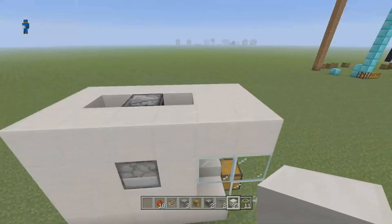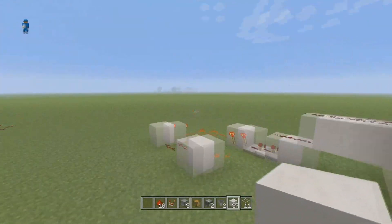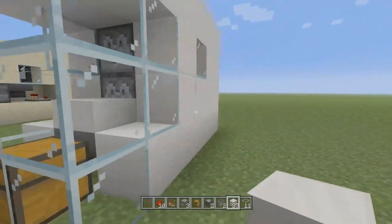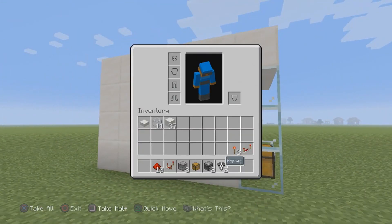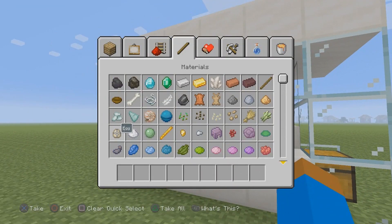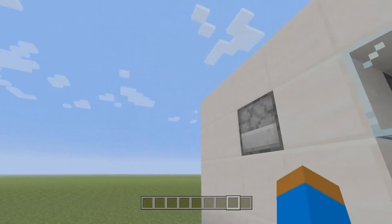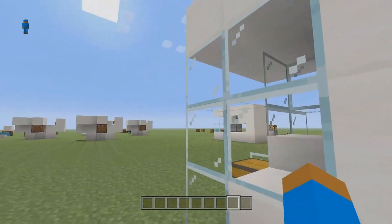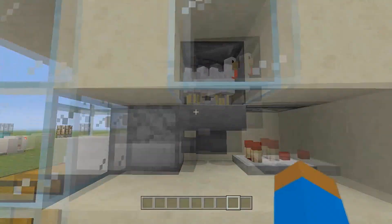Add glass going above the chest so it's transparent and you can still open it. Cover it up and make sure you put a lid on top so the growing chickens don't fly around. Leave the top exposed. You can have this run manually or set up an automatic clock to spit out the eggs. You'll need about nine stacks of eggs to get this thing working properly.